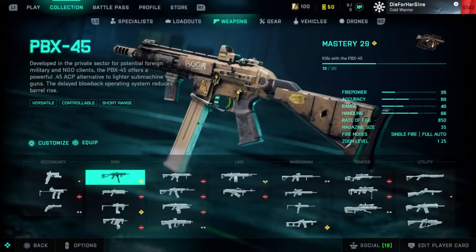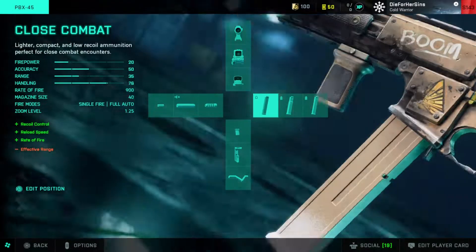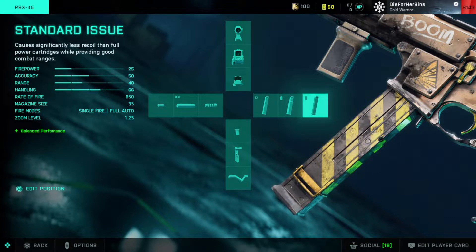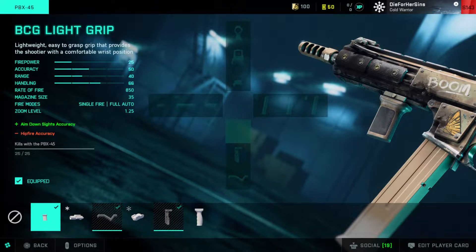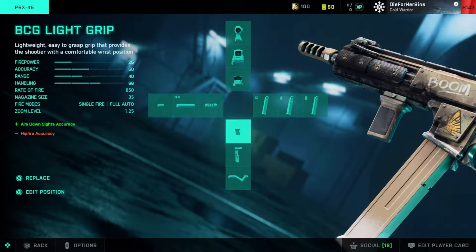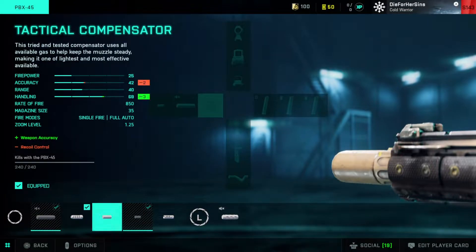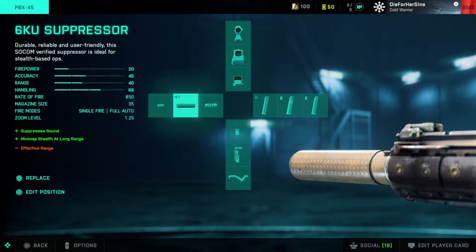Moving on to the next class, we have the SMGs and I choose the PBX. The attachments I use are the Fusion Holosight, Close Combat, Standard Issue, Extended Mag, and Standard Issue Mag. I use the VCG light grip because it's really accurate when I'm aiming down sight. You can use the LWG grip if you are moving left and right too much during gun encounters. For the muzzle, I use the Champion muzzle brake because it gives me vertical recoil control, which is my weakness. But if you are weak with horizontal recoil, you should go with the horizontal recoil controller muzzle brake.